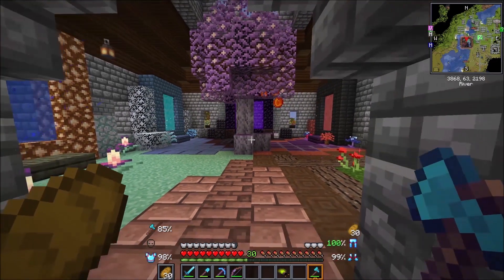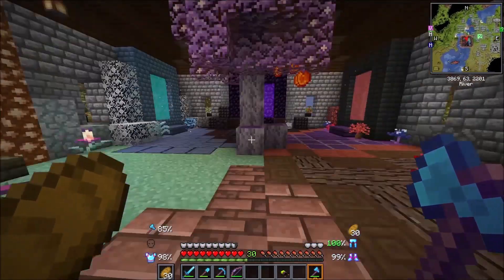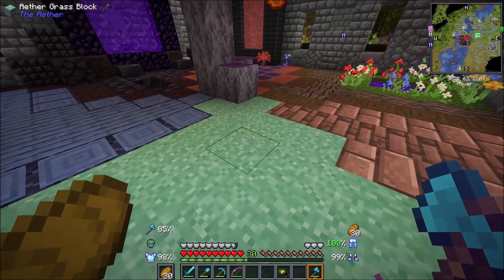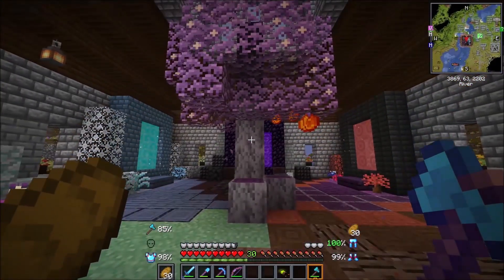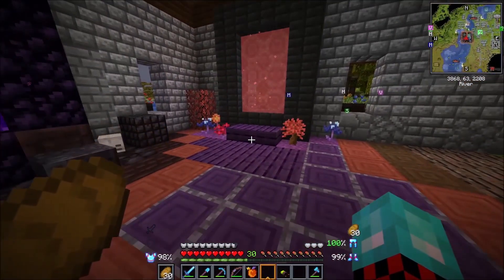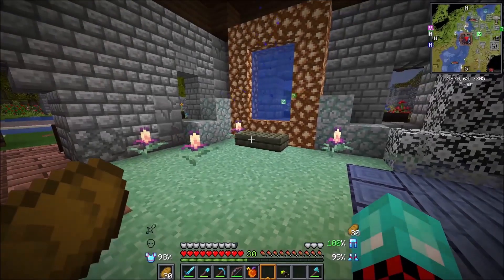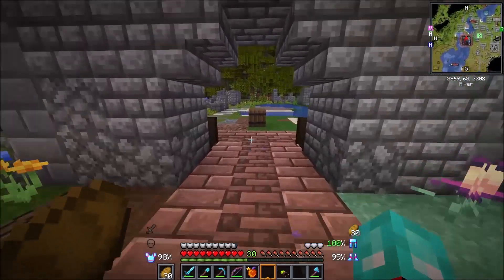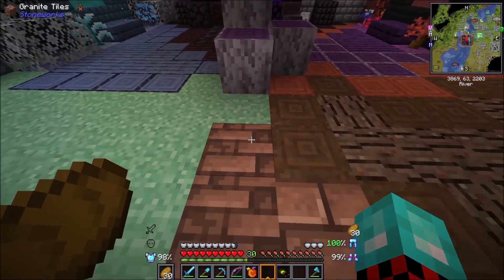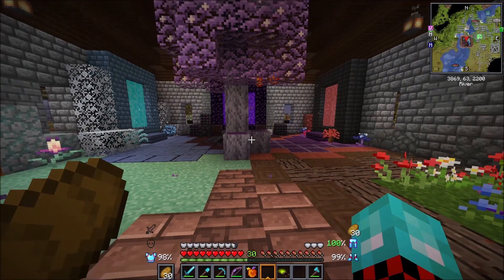This is what I have done so far. I might be adding just a few little details and I still need to finish up the roof, but as for the floor, I am pretty happy with it. We have all the blocks from each dimension leading into the middle, into this beautiful crescent wood — or crescent fruit tree. Each portal has, of course, their respective woods and blocks coming out of them. And we have the overworld one coming in, and the fact that it doesn't go all the way to the tree itself kind of shows that each dimension is leeching more and more into the overworld.